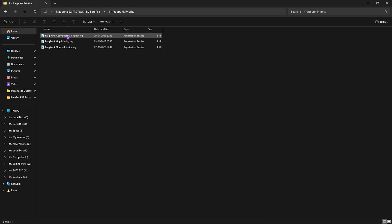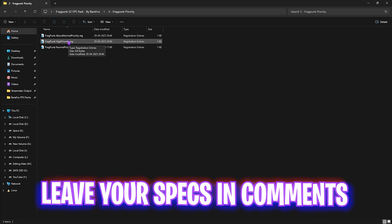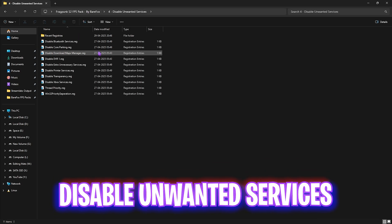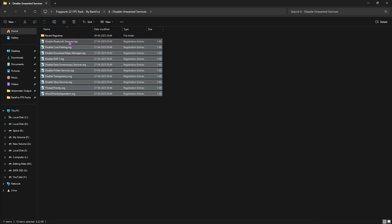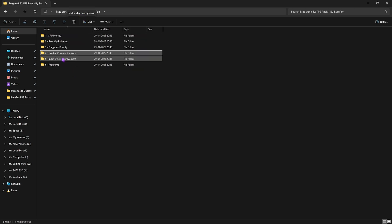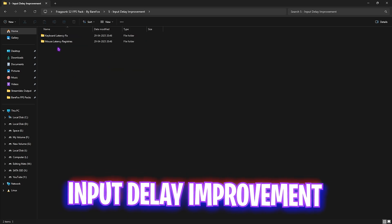The third folder is FragPunk Priority, which includes above normal, high priority, and normal priority options. Leave your PC specs in the comments and I'll tell you which priority to apply. The fourth folder is Disable Unwanted Services, which contains all the unnecessary background services consuming your system's resources. Simply double-click and apply every one of them, except Bluetooth or printer services. To revert them, head to the revert folder.